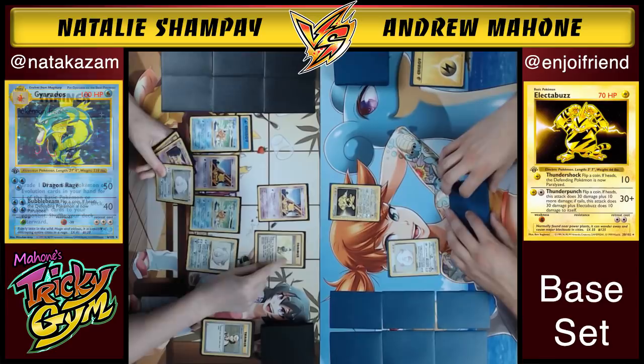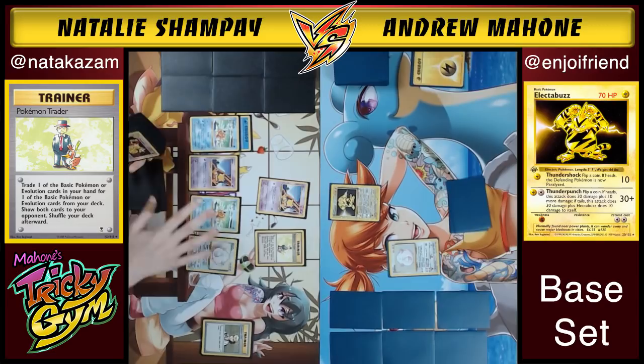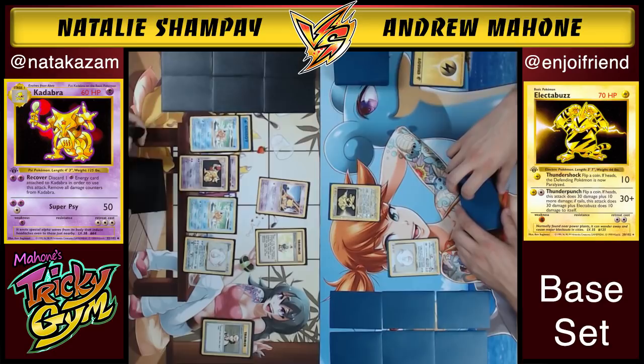Then I can start to retrieve those energies in my discard pile and start attacking shortly. Natalie plays a little Pokemon Trader — trade one basic Pokemon or evolution card for one in your deck. So she'll trade her Chansey; it's a very similar effect to a Pokemon Communication. Natalie going for the quick Alakazam here with a Kadabra — that is very good. She's also going to want to get a Gyarados eventually.